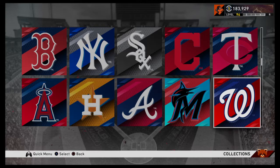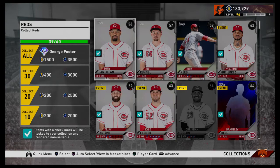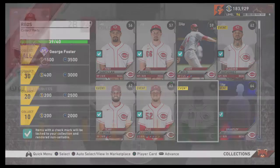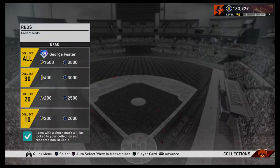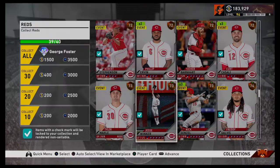So how to do these collections — we'll go to the Reds. It's kind of tough right now going through the live series because new players are coming in. I actually had the Reds finished — I had 40 out of 40 — I didn't collect it, and a new guy came on their roster. To finish a collection, you click the Reds, and you see I have 39 of 40 cards. You can either click through all of them or click auto-select. Once you claim these cards, they will remain on your team but they will become no-sell cards. You can still use them for exchanges and actual gameplay, but you can't sell them back on the market.